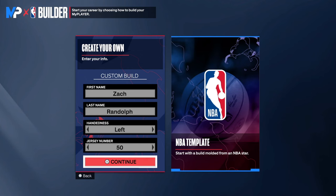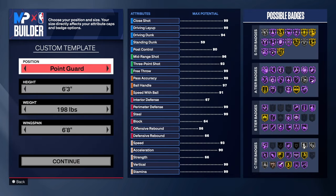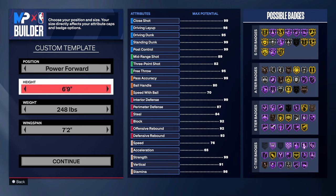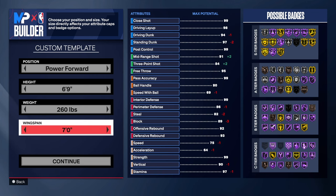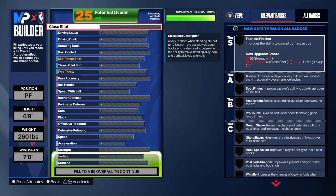We are in the mod player build. First and last name: Zack Randolph, left hand, jersey number 50. Go to power forward, stay at 6'9", go all the way up to 260 pounds, and drop your wingspan to 7 foot — that was the same wingspan Zack had.